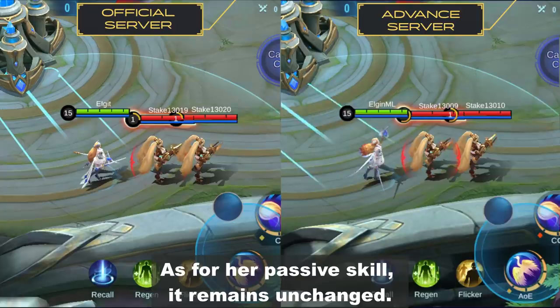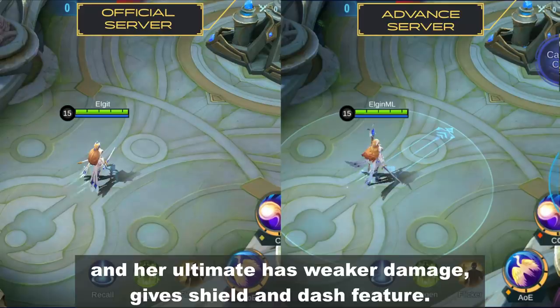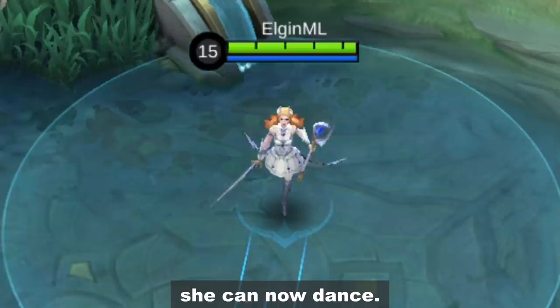As for her passive skill, it remains unchanged. So she now has a weaker slow on her first skill, a shorter range but more balls for her second skill, and her ultimate has weaker damage, gives a shield, and has a dash feature. And most importantly, she can now dance.